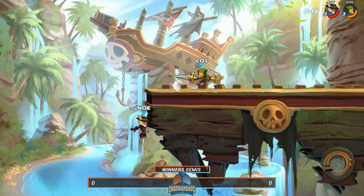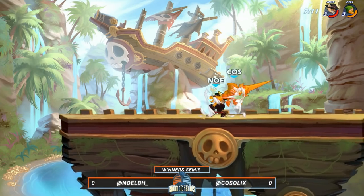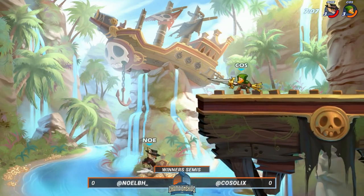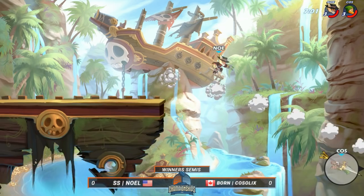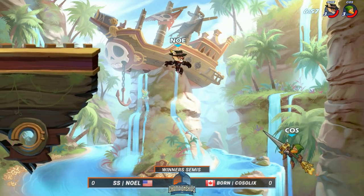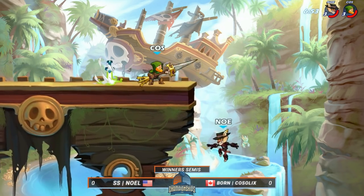I think those weapon tosses from Noel are going to be key to dealing with Kosselix. The hardest thing about dealing with Kosselix is that you can't stay on the ledge too long — there's a wall slip mechanic, so you can only hold on for so long before you have to get back on. Kosselix does a great job of holding center and trying to catch his opponents as they land. Noel reads that fall, gets the down sig, sends Kosselix off stage — he has a recovery. The D-Light ground pound does not connect, and Kosselix manages to recover.